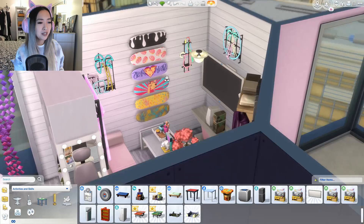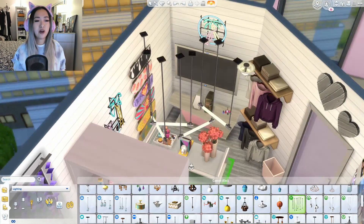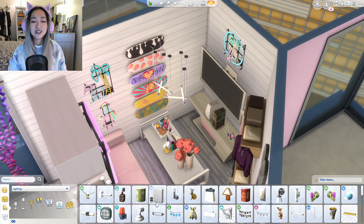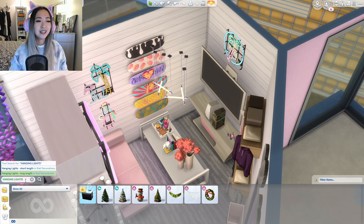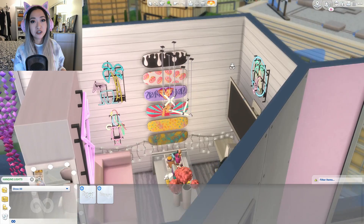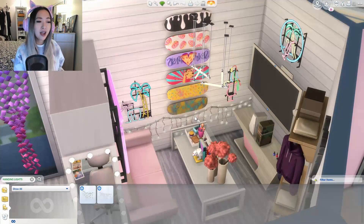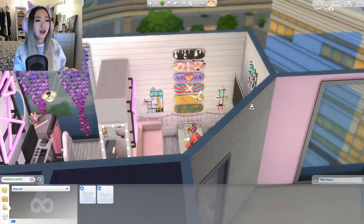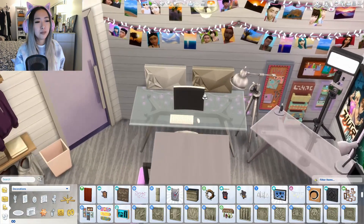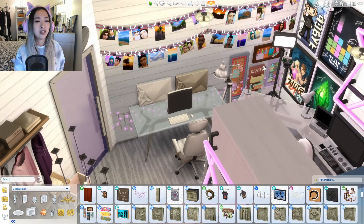At this point I'm just trying to make the room look as extra as possible — I didn't want it to look like a typical home office any average person would have. This specifically had to be like your stereotypical gamer girl office studio. Since I recently got all the new packs, I've noticed a lot of new items in the catalog and I thought a fun build like this would be a great opportunity to explore them.